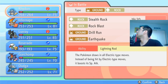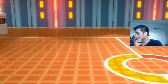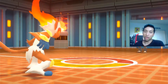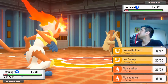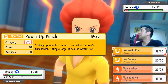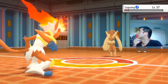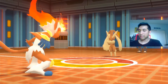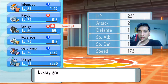Lopunny — Fighting-type weak. Then you know who we're putting in, and who has the Fist Plate? I believe I'm faster. I'm going to use Power-Up Punch here. Attack crit — nice, Infernape. My attack is up — Infernape's attack is up. Be mindful of that. By the way, Infernape and Luxray are like level 80.